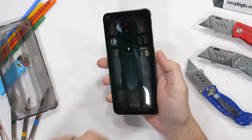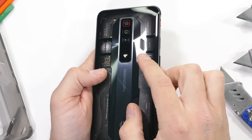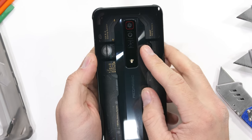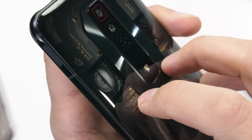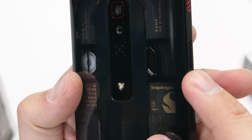This phone looks pretty awesome on the back. Red Magic has incorporated a clear glass panel over the cooling fan so we can see it in action. Transparent tech is the best tech. The clear panel also allows Nubia to highlight the other specs of the phone, all written below the surface, giving it more of a three-dimensional vibe. I'm a fan of the fan.